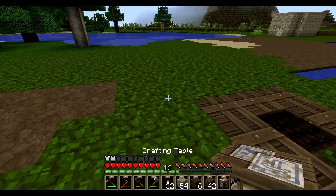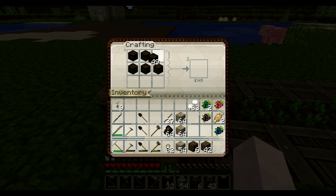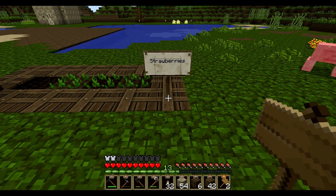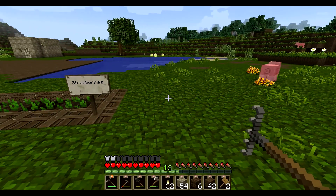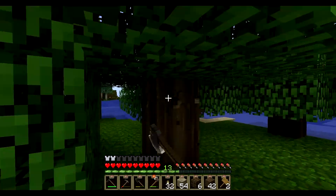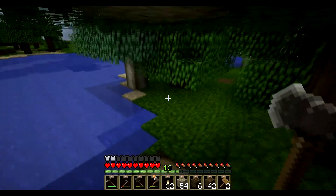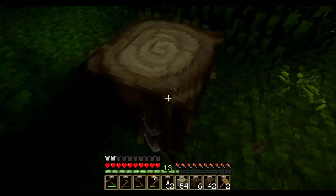Never have too many crafting tables. I'll just set that there for now and make some signs. Pig, you're gonna have to die if you don't move out of my way. Strawberries — and then we'll do another little area. I'm gonna need more wood. This will be good too because it'll give us more oak saplings. The more food we have growing, the better off we're going to be. It's just one less thing to worry about.